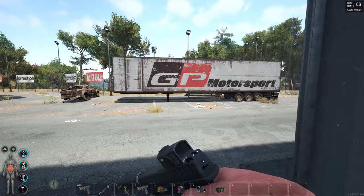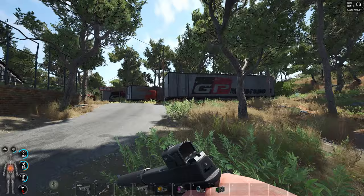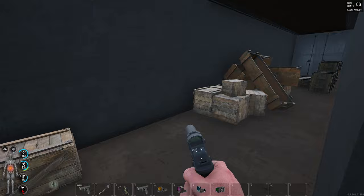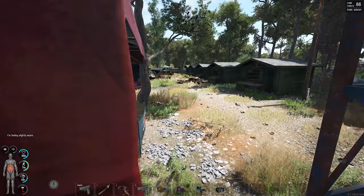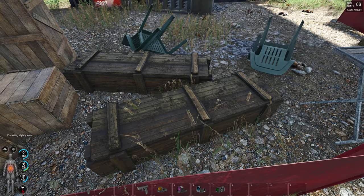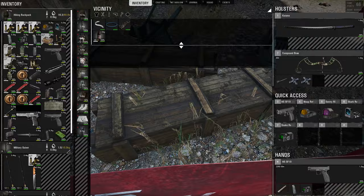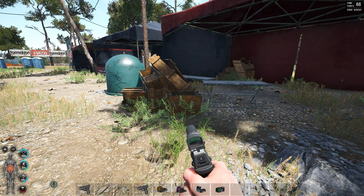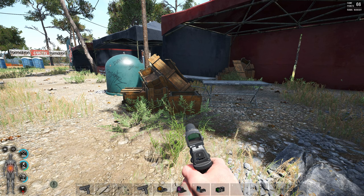I've found yellow screwdrivers not only in vehicle repair shops — which you must search constantly — but also in the containers in the back of trailers, and in various other containers. We all know a specific one has a chance to spawn a yellow screwdriver. I can't do that consistently, but I can search those red toolboxes consistently to increase the chances.